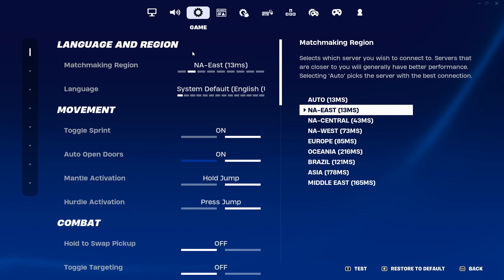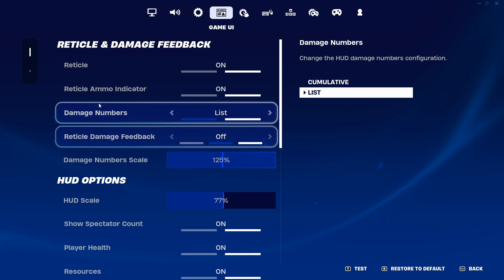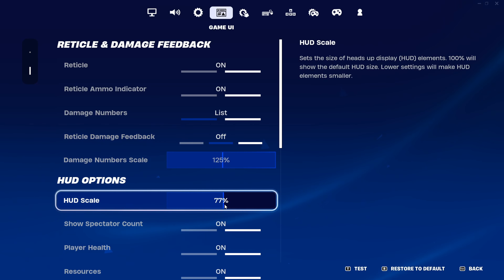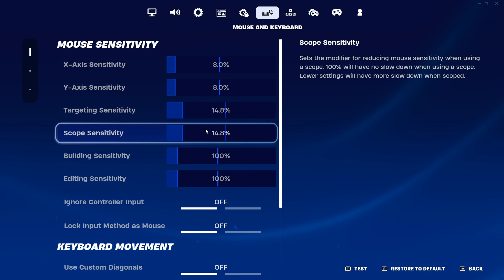For lower ping I would just pick the server that has the least amount of ping next to it. For me it's NA East, but for you it's probably something different. Also, using ethernet is going to help with your ping a lot — when I play on Wi-Fi I get up to 20 extra ping, so that's why I just play on ethernet.